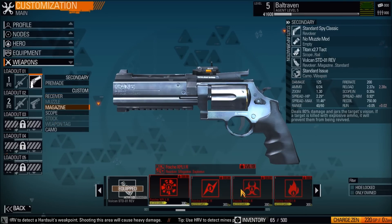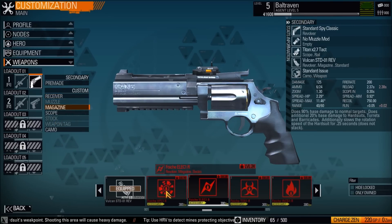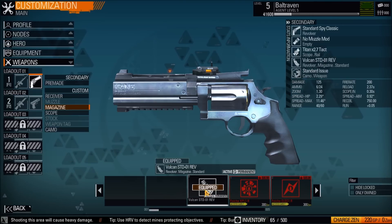For the magazine, you can change the kind of ammo you use — it doesn't really change the appearance — and then the scope.